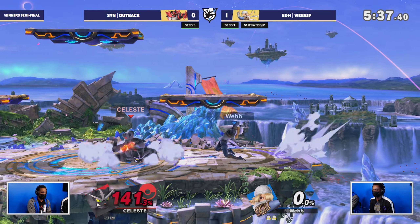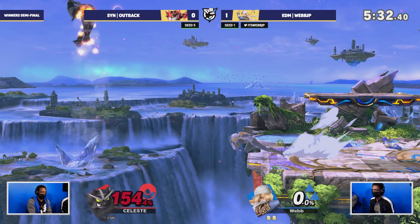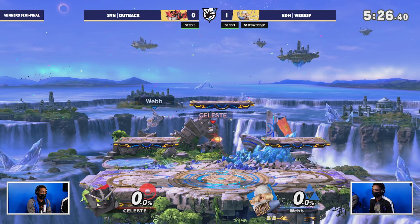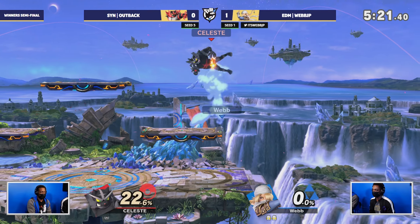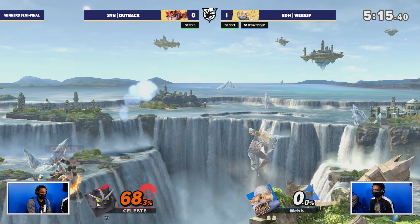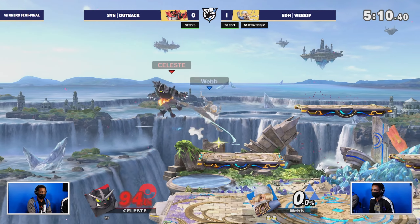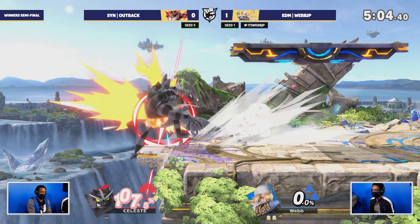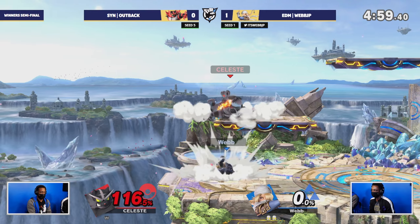This is definitely one of those matchups where Incineroar can just steal the show instantly, but Webb is not the type of player to let that happen. Staying super solid, playing the edge guards perfectly, and he has a clean stock lead. Webb's really good at covering horizontal recoveries, and Outback has to go for these higher recoveries. Using up-B like that should be super helpful if he's able to go straight up to the ledge instead of these horizontal recoveries, because Webb has pretty good timing on that down tilt at the ledge.